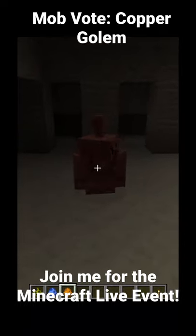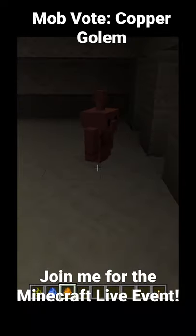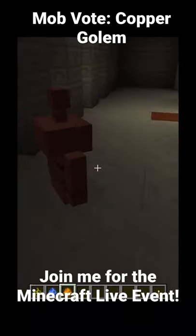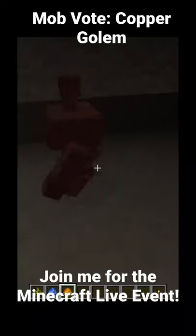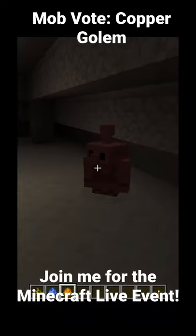In this video we're going to be talking about the copper golem. This little guy is going to rust over time and turn into a little statue. It's not clear if the statue is going to be movable, but you can use an axe to clear off the oxidation if you want him to move around again. He'll also go around and press copper buttons, which will be added to the game.